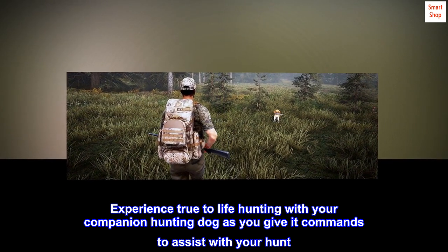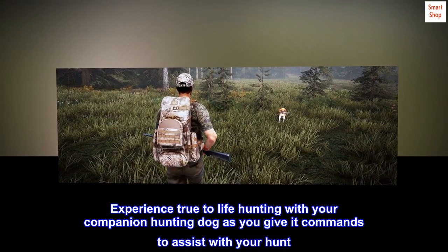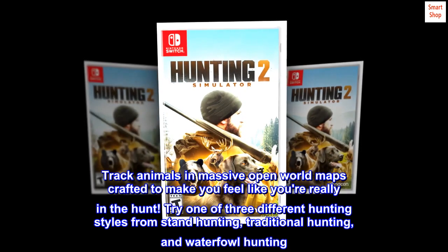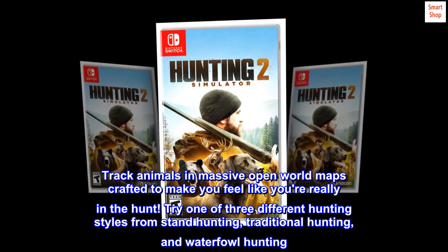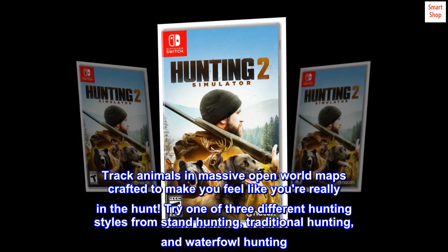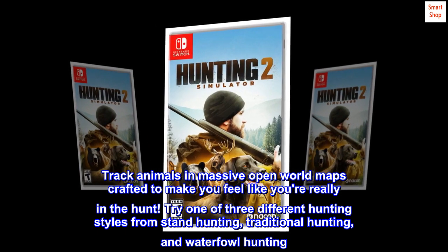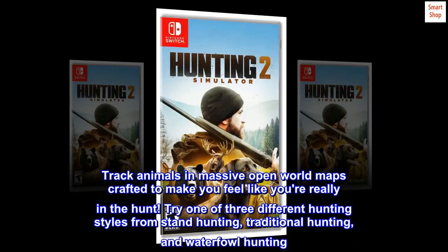Experience true-to-life hunting with your companion hunting dog as you give it commands to assist with your hunt. Track animals in massive open-world maps crafted to make you feel like you're really in the hunt. Try one of three different hunting styles: stand hunting, traditional hunting, and waterfowl hunting.